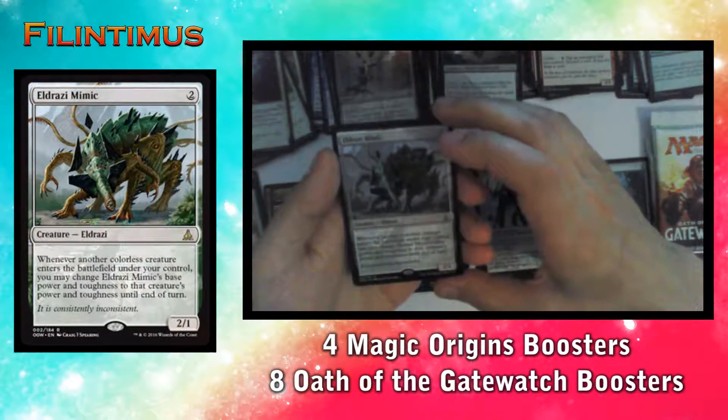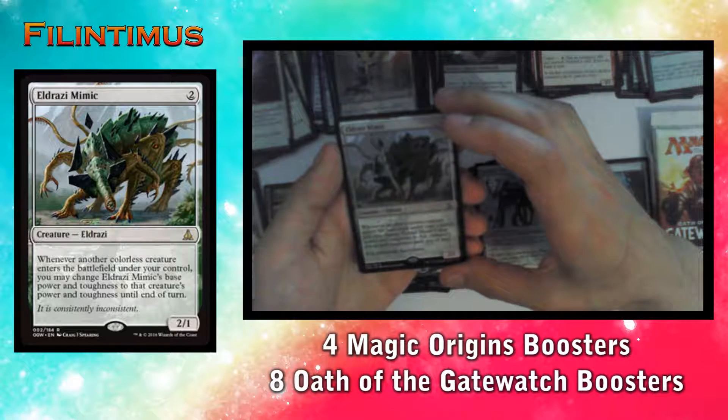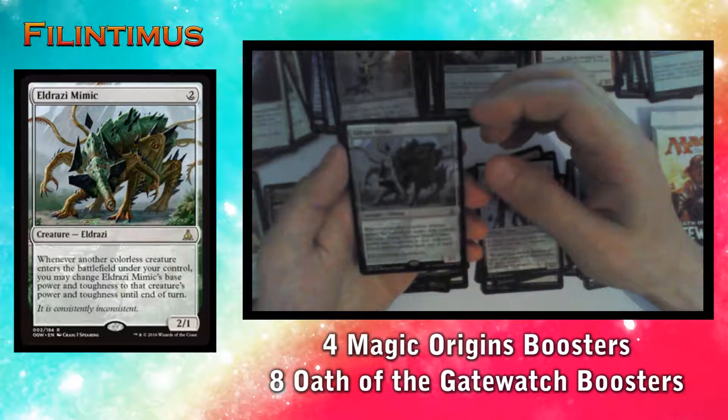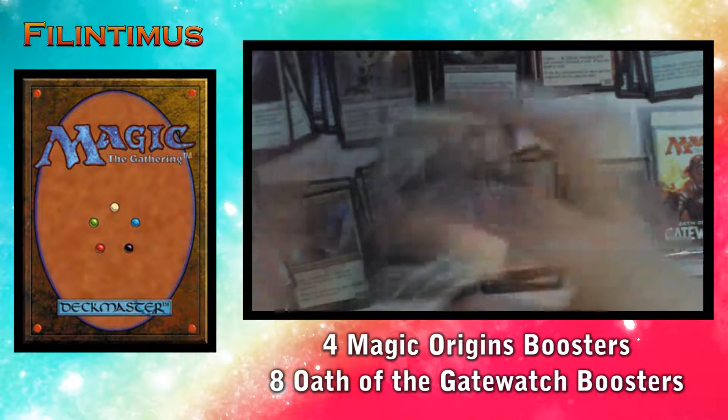And we have an Eldrazi Mimic as the rare. Whenever another colorless creature enters the battlefield under your control, you may change Eldrazi Mimic's base power and toughness to that creature's power and toughness until end of turn. It's really good. Another Forest in the pack.